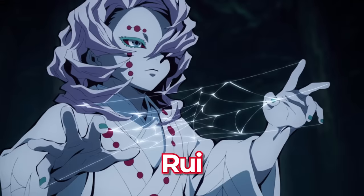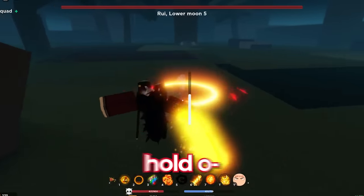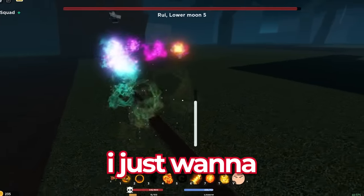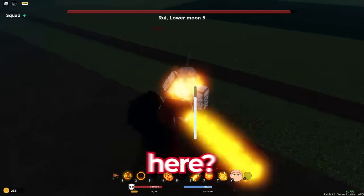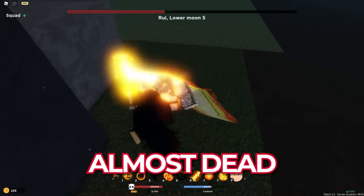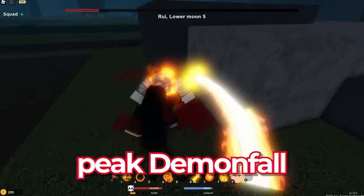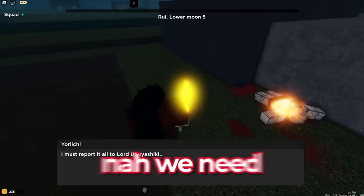Our next boss is Rui and I'm curious how fast we're gonna kill him. Going closer, using the fifth move - oh my god he hit me. I just want to one-shot this guy. Using a move and look at his health - he's already almost dead! I just can't believe my eyes. He's already dead!